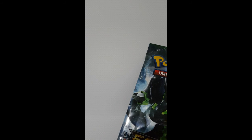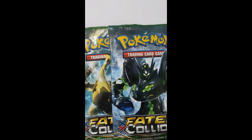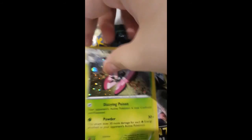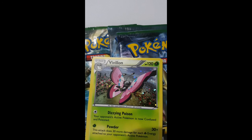So, we have a Zygarde pack, this will be a pack, and a Xan pack. Then we have Xan. And also, we still got something — the coin, the Pikachu coin. Okay, let's start opening now.